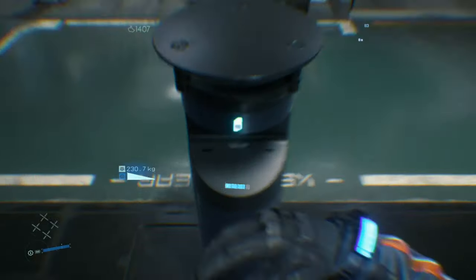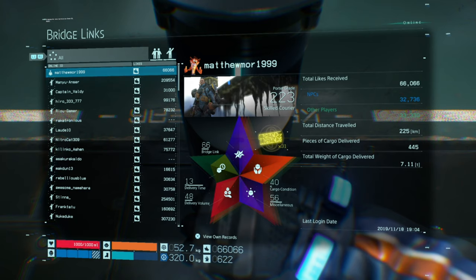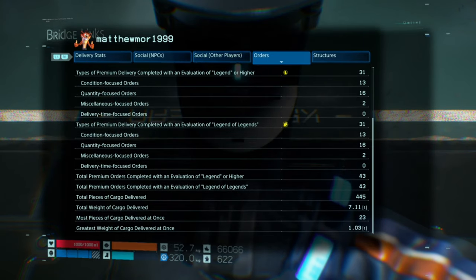If I go to Bridge Links now, my miscellaneous count should be two as it says, so I've got 18 miscellaneous focused orders left that need to be Legends of Legends. That's what you've got to look out for.